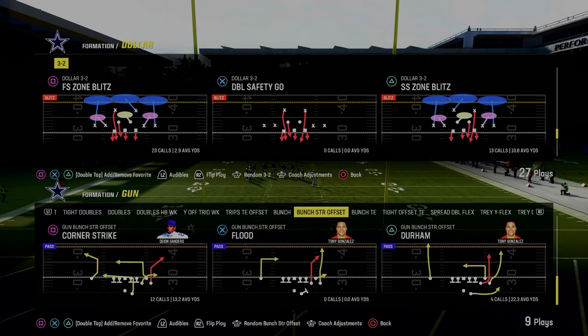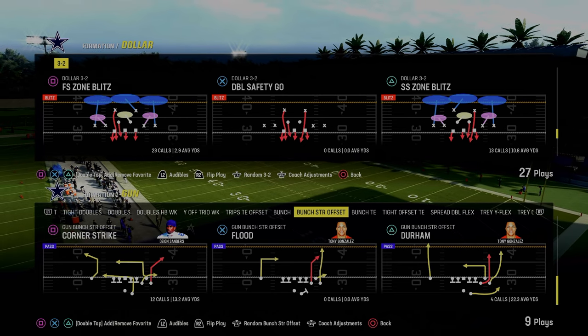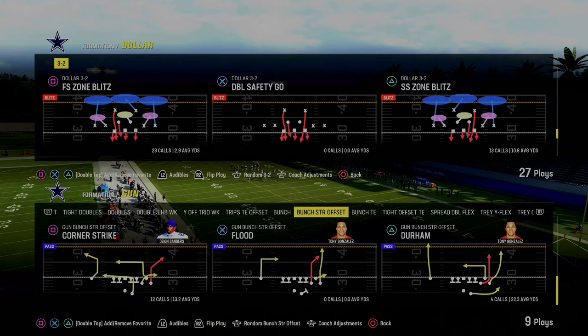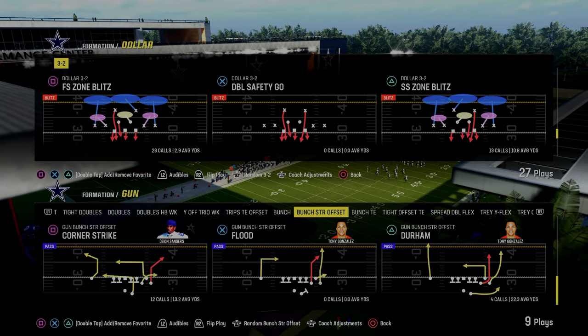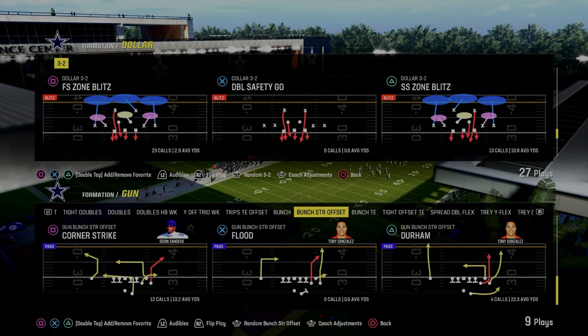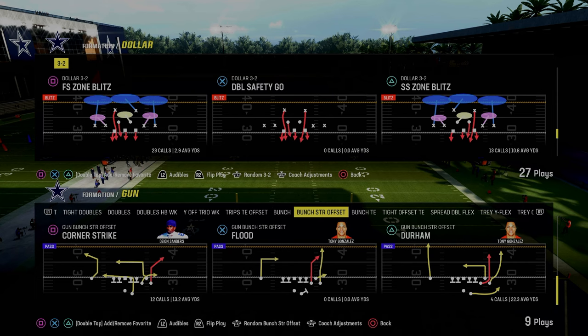This video, we're going to show you how to stop the double corner concept, which is literally taking over Madden 24. The best one, in my opinion, is out of Bunch Strong Offset, and it is going to be the play Corner Strike. This is in the Jets playbook on offense. We actually run the Jets offensive and really run this formation, so I know a lot about how to stop this. If you want to get access to my full ebook on this, it is in the description.